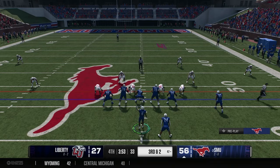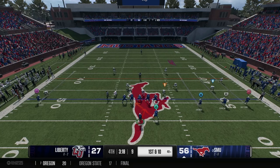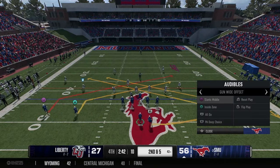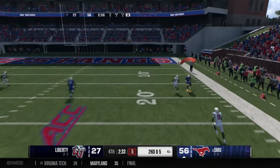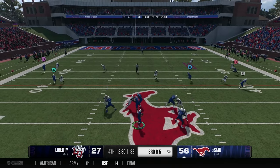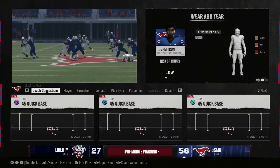Third and two from the 47 — they give it to Brown up the middle, who gains four yards for a Mustang first down. 56 to 27 with three minutes left. Luster hands off to Brown — five yard gain. Second and five from the 43 — out of the famous veering shoot offense, Luster airs it out. In and out of Shetron's hands — a rare miss from him. But Shetron the go-to receiver makes up for it on the next completion — good enough for a Mustang first down.